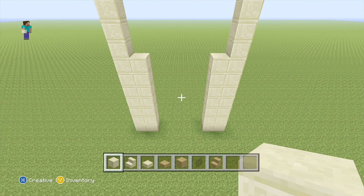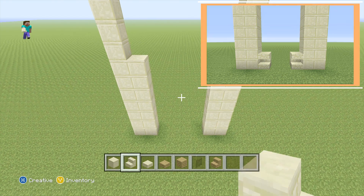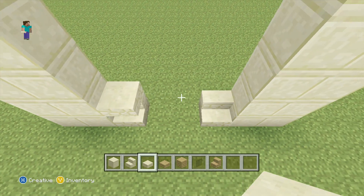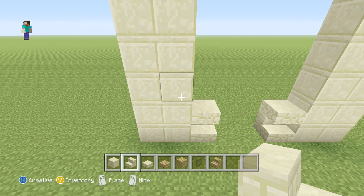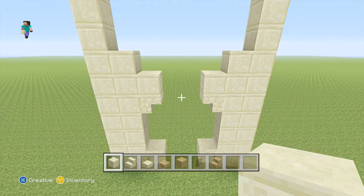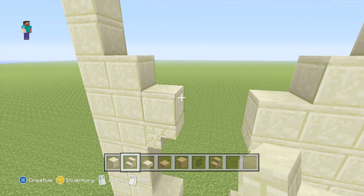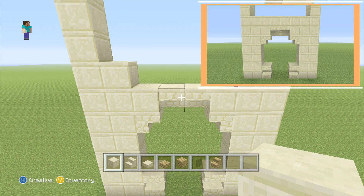In this space we'll be adding our doorway. At the bottom on the outside block, add a sandstone stair and just a slab on top of each. Count the fifth block up and on the outside block on either side, place an upside-down sandstone stair facing inwards. On top of each, add a smooth sandstone block. Between the last two smooth sandstone blocks, add your upside-down sandstone stairs. Then on top of this row, extend across your smooth sandstone to fill in this space.